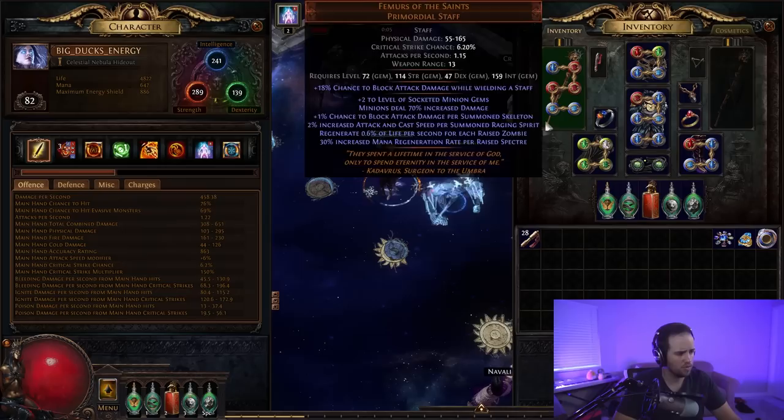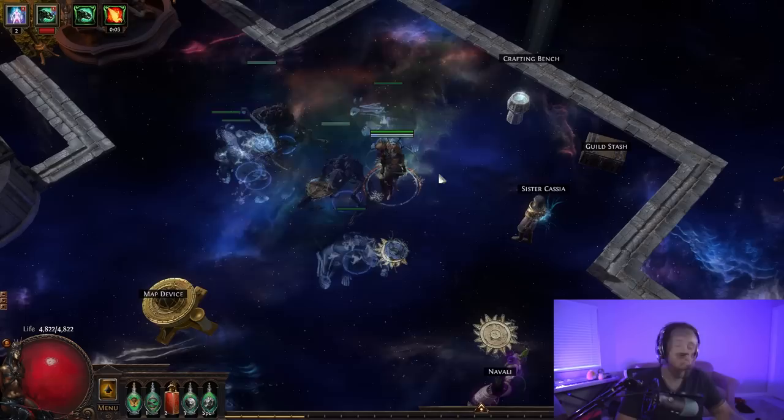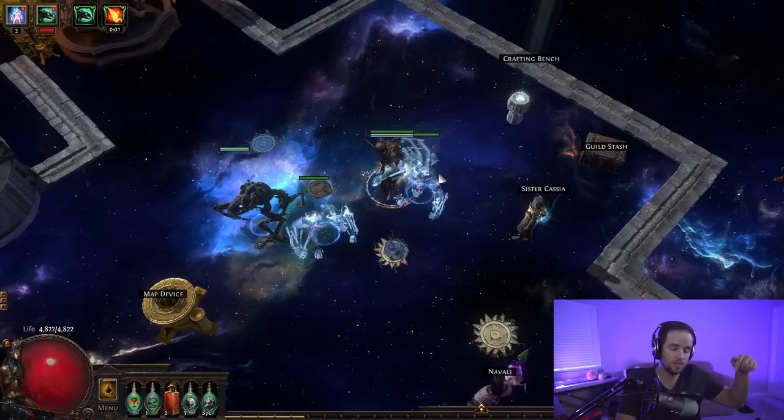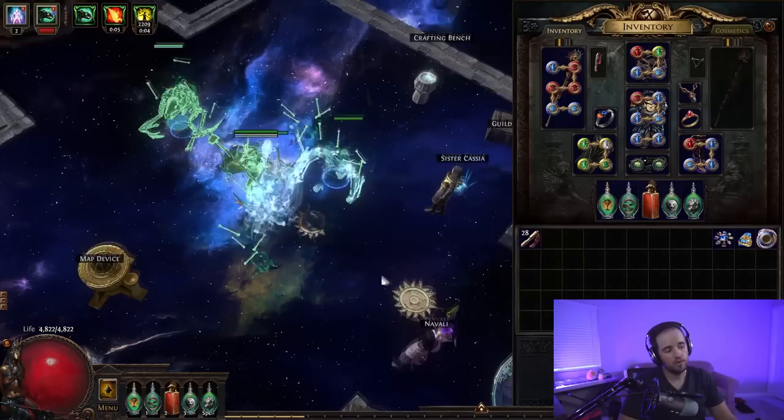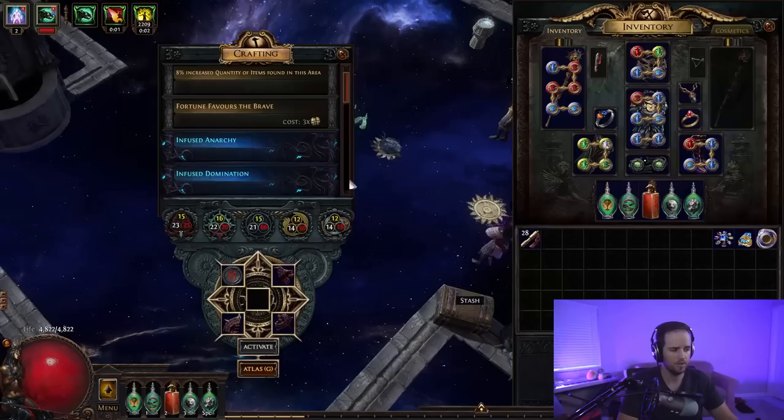Alright guys, so this is Big Ducks Energy, a Summon Raging Spirits Necromancer. It uses a bunch of auras, some Spectres, and a Carrion Golem. It's a full cold conversion, elemental damage Summon Raging Spirits build. As always, there are going to be timestamps down below in the description for each section of the video. You can jump to whichever portion you like. This is a build showcase, so I just want to give you guys an idea of the build — I'm not going to go super in-depth.